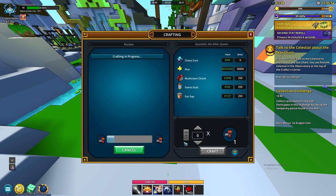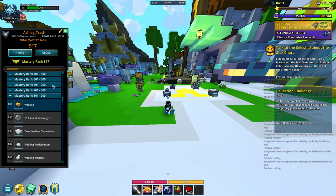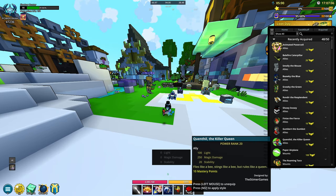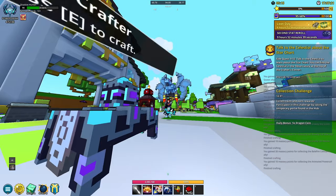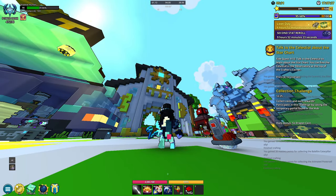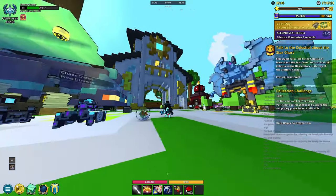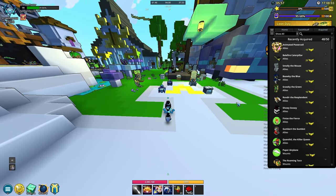Moving on to the allies — I'll craft them all. We got the Killer Queen, Gumbert the Gum Bot, and a bunch more. After crafting them all, I got a mastery level up so I'm at 917. There's a little ladybug fairy thing, and then the Gum Bot — it looks a bit like a basketball hoop for a mouth, kind of a little robot. Next is a fish in a little snow globe — he rolls around like a hamster wheel, which is kind of cool.